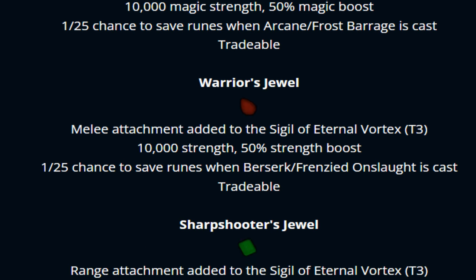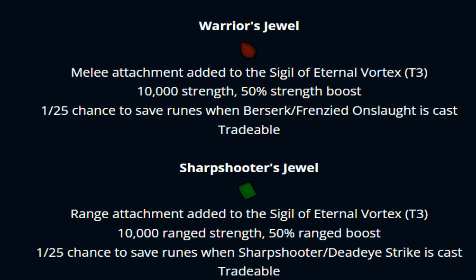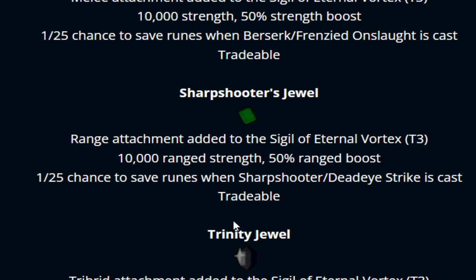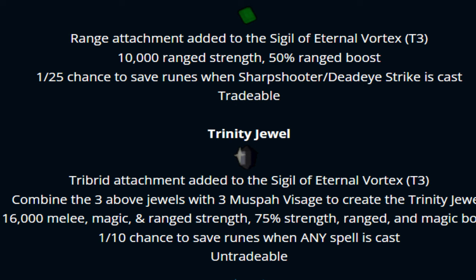There's also a 1 in 25 chance to save runes when Arcane Slash or Frost Barrage is cast. The same goes for the melee version — 10,000 strength bonus with a bunch of other lovely bonuses — and the same also goes for the range version. Finally, the Trinity Jewel is a tribrite attachment added to the Sigil of Eternal Vortex tier 3. Combine the 3 above jewels with 3 Muspah visages to create the Trinity Jewel: 16,000 melee, magic, and range strength, 75% strength bonus for range and magic, and a 1 in 10 chance to save runes while casting any spell. That is absolutely insane.